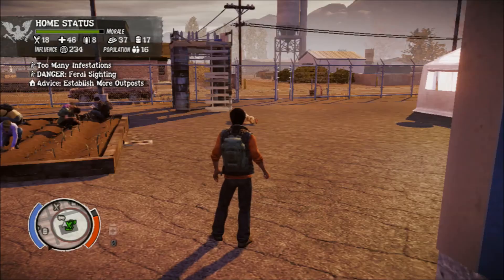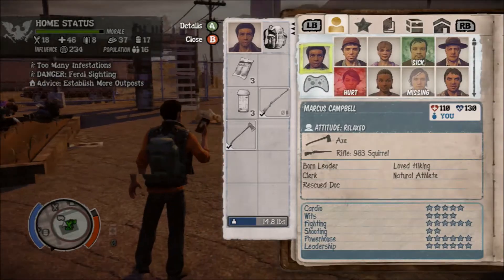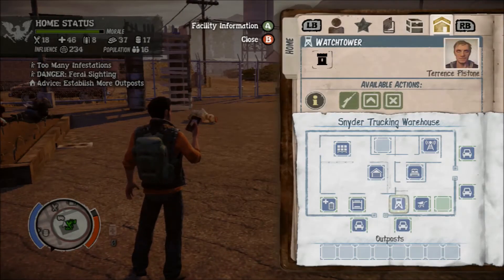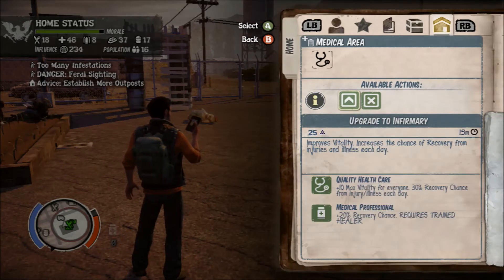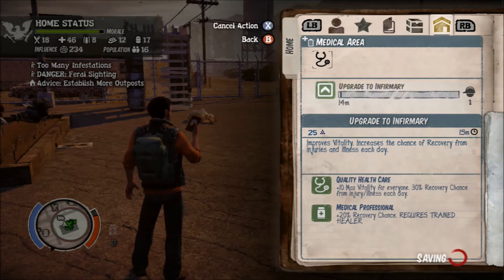So you're going to go home and walk right up to your supply locker. It'll take the materials from you, and then you just open up your menu, go to whatever you want to upgrade, hit upgrade, and it will give you a little indicator saying wait a certain amount of time. It's 15 minutes, so in 15 minutes I'm going to have an infirmary.